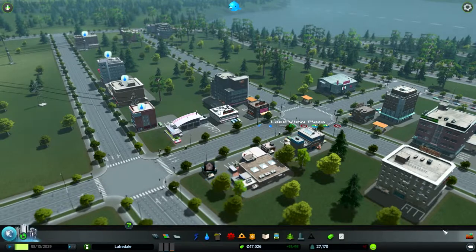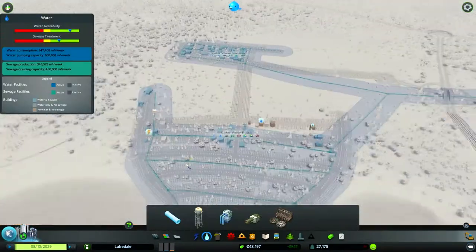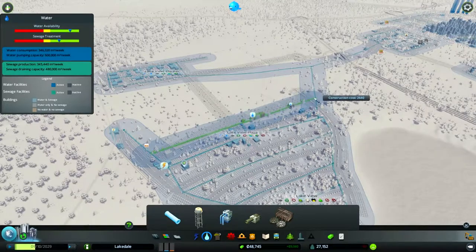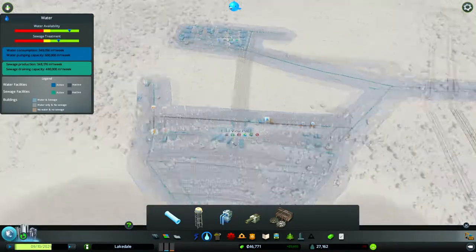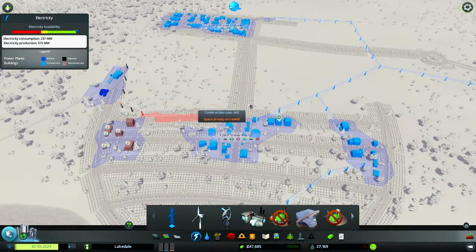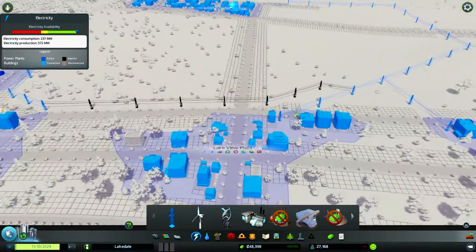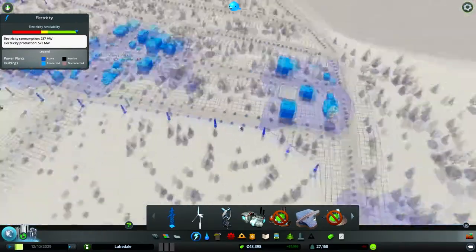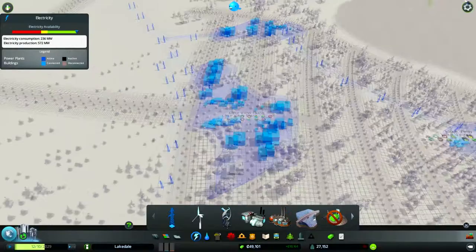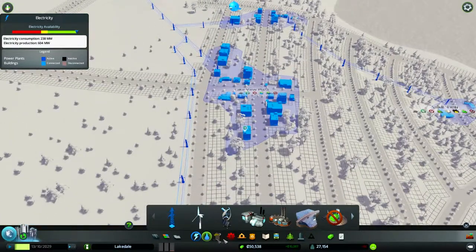We've got some buildings that have been abandoned so I'll have to take care of them. That's the nice thing about this game — there are a lot of these small little problems that just show up and you've got to try to micromanage each one. It's easy to handle if you get the ball rolling. It needs something connecting it to the power supply. Let's connect it all up to the grid — these guys are connecting up to the grid. Power is going everywhere, everyone's happy.